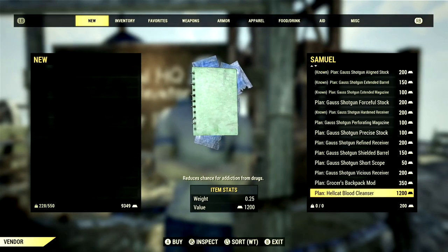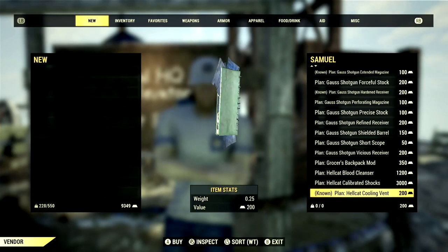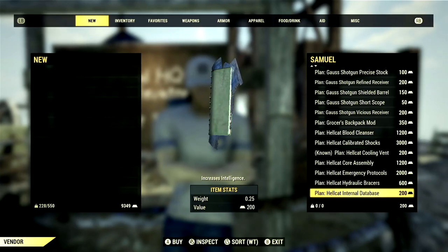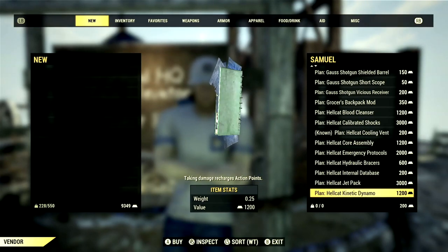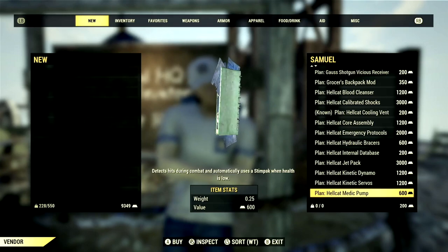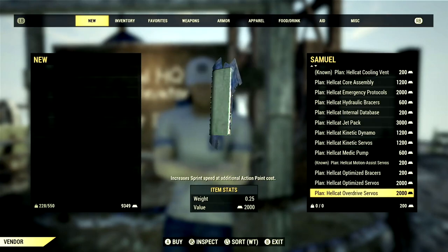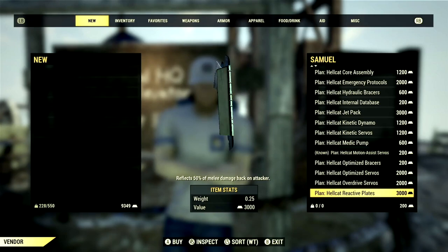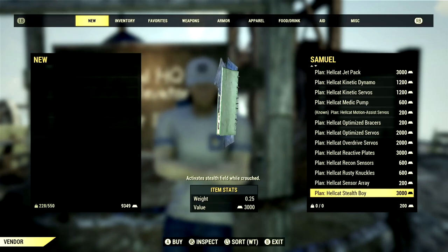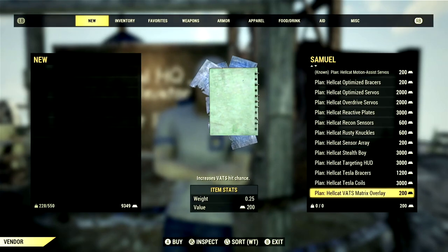We can also get the Grocer's Backpack Mod for 350 gold bullion. All the Hellcat Power Armor Mods are purchasable at any of the gold bullion vendors: Blood Cleanser for 1,200; Calibrated Shocks for 3,000; Cooling Vent for 200; Core Assembly for 1,200; Emergency Protocols for 2,000; Hydraulic Bracers for 600; Internal Database for 200; Jetpack for 3,000; Kinetic Dynamo for 1,200; Kinetic Servos for 1,200; Medic Pump for 600; Motion Assist Servos for 200; Optimized Bracers for 200; Optimized Servos for 2,000; Overdrive Servos for 2,000; Reactive Plates for 3,000; Recon Sensor for 600; Rusty Knuckles for 600; Sensor Array for 200; Stealth Boy for 3,000; Targeting HUD for 3,000; Tesla Bracers for 1,200; Tesla Coils for 3,000; and VATS Matrix Overlay for 200 gold bullion.